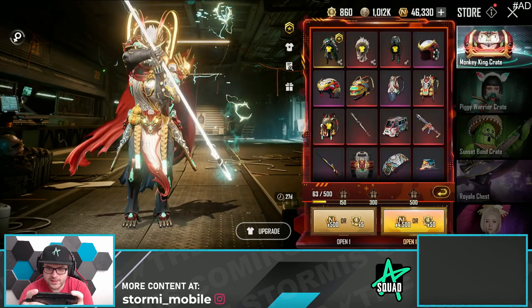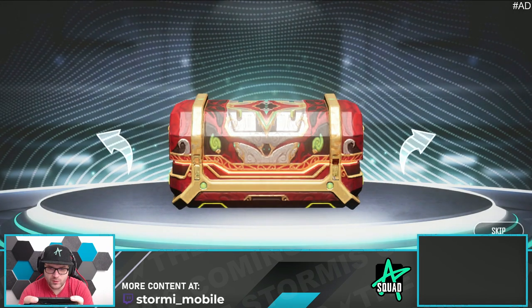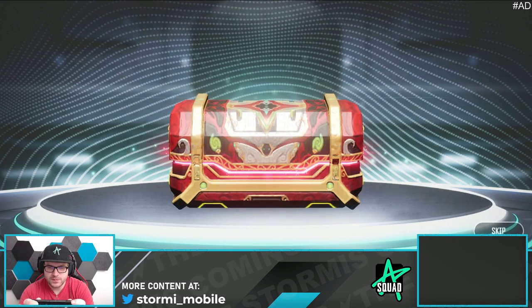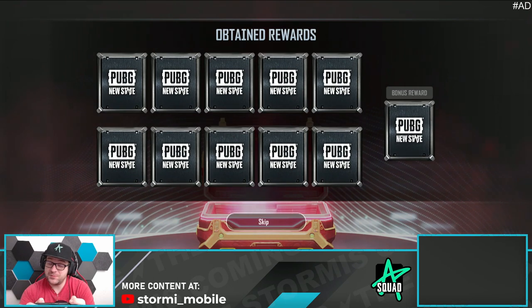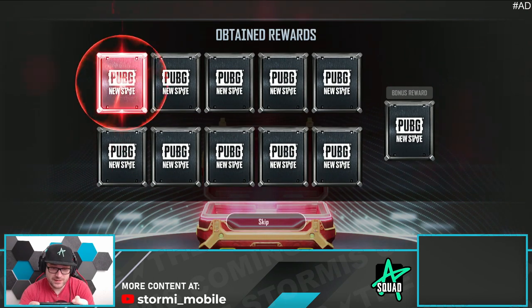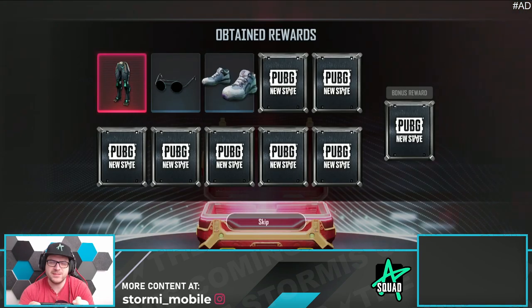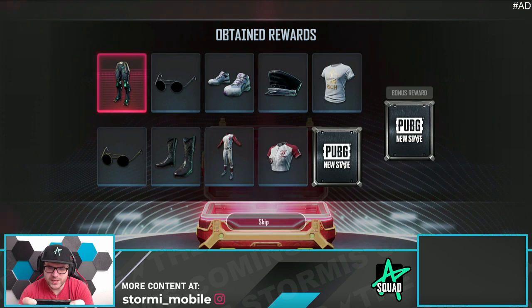We have only ten times left. Come on, give us the golden outfit. A pink — that was alright for two pinks. There's an ultimate item; please turn into the golden one — that would be so epic. There's the ultimate item again — the bottoms again. No, give us the headpiece at least. No duplicates, we don't want to see the duplicates here today.